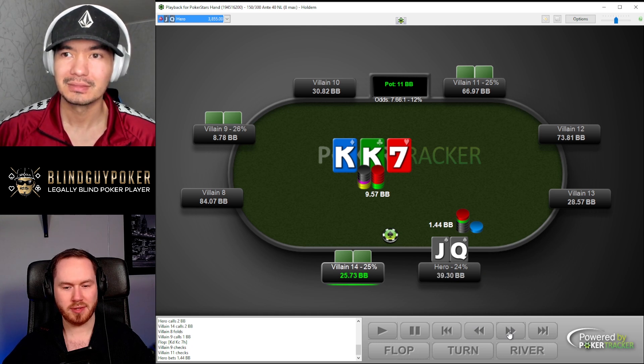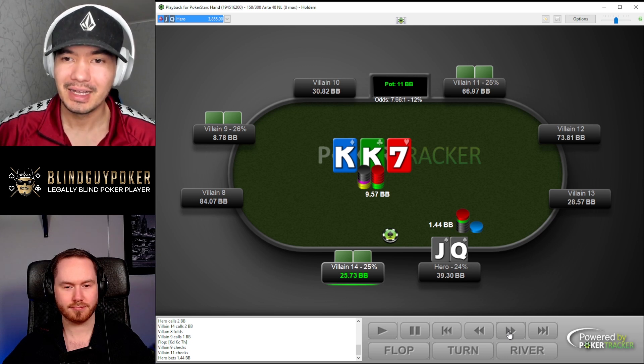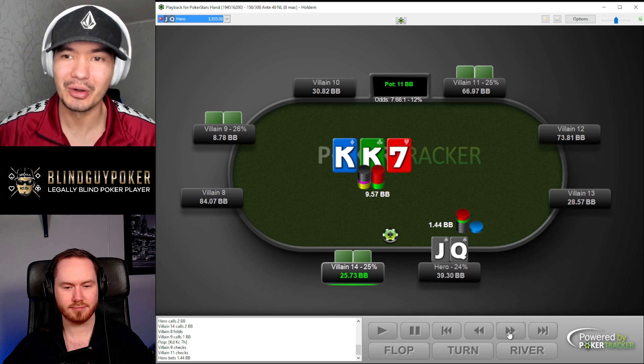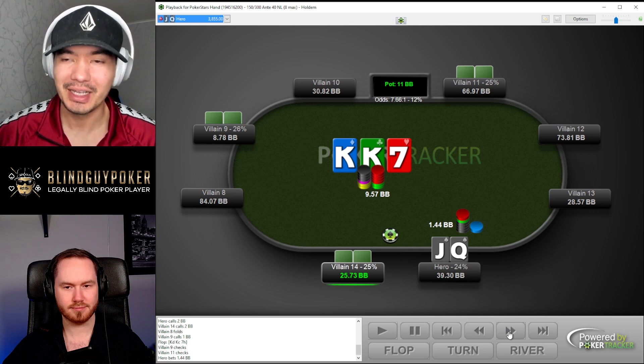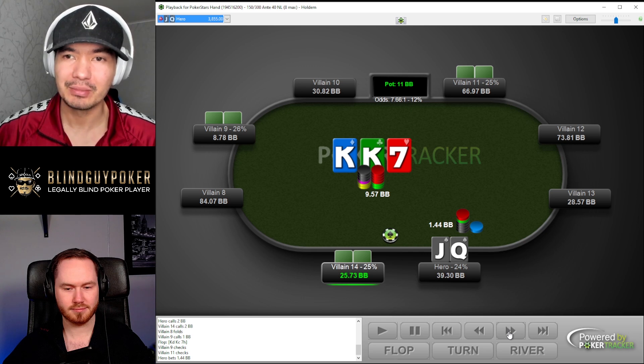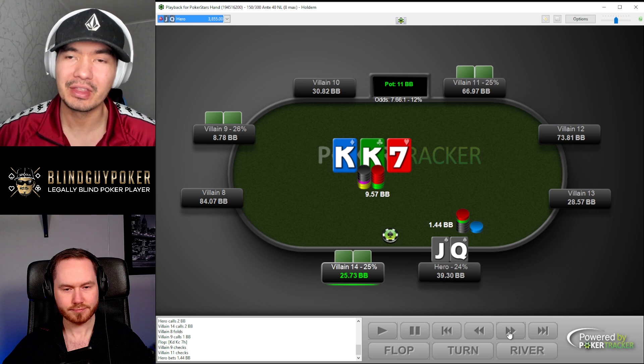Why bet here with queen-jack high and no backdoor flush draw? This is a really small size — 15 percent — with queen-jack suited and no backdoor. You might ask yourself: don't you want to have more equity, and why bet so small? What do you accomplish here?